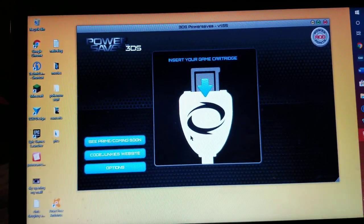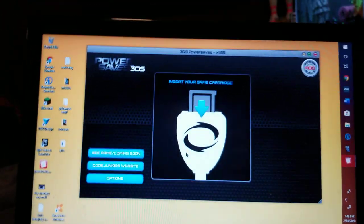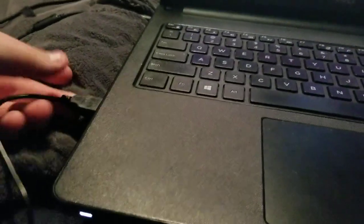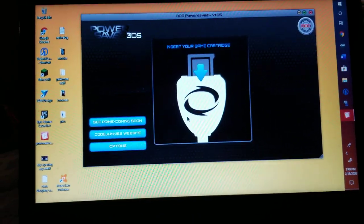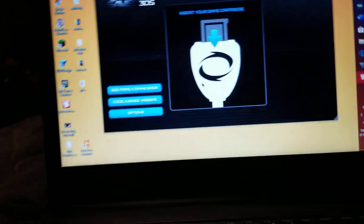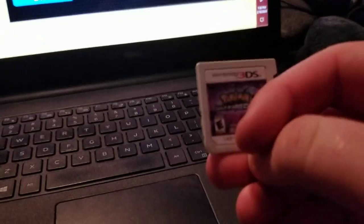Basically, if you have a 3DS Pokémon game, all you're gonna need is a PowerSaves — it's basically just this little device right here. The game cartridge goes in there, it plugs into your laptop or computer, you install the software on there, and you'll need the license key that comes with it. Then you'll need a 3DS Pokémon game.